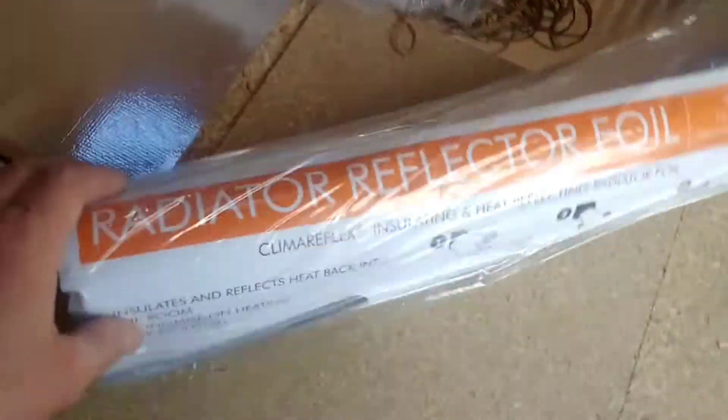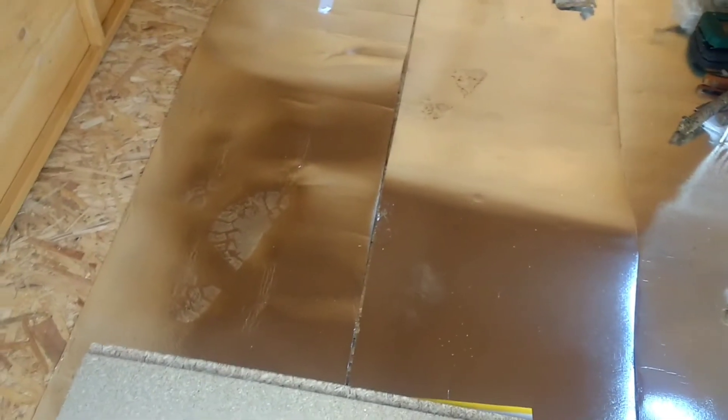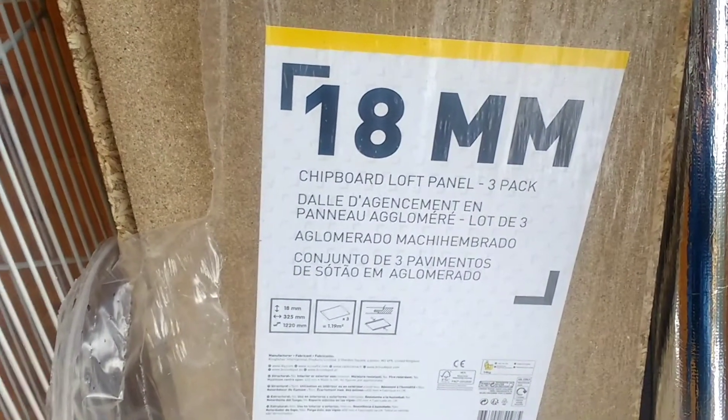B&Q at the moment is selling a radiator reflector foil at £3.50 a roll. I've just used one and a third rolls to deck it out so far. I've purchased three of these packs for £21.